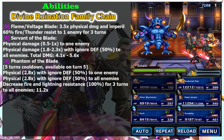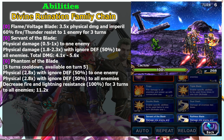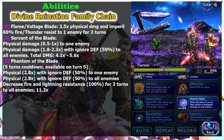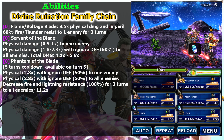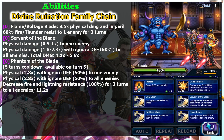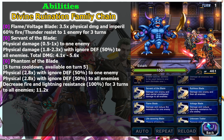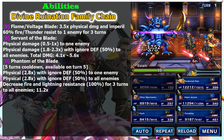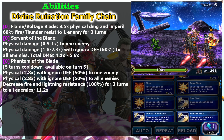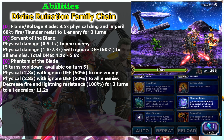The new skill is Servant of the Blade. Unlike other chaining skills in the game, it deals half to one times damage on the first six hits — which is pretty weak — but on the last hit the damage jumps to 3.6 to 4.6 times. So basically he chains and finishes it by himself. The best Divine Ruination family skill he has is Phantom of the Blade, dealing 2.8 times with ignore defense (effectively 5.6 times), and on the last hits it deals another 5.6 times, so it also chains and finishes by itself.